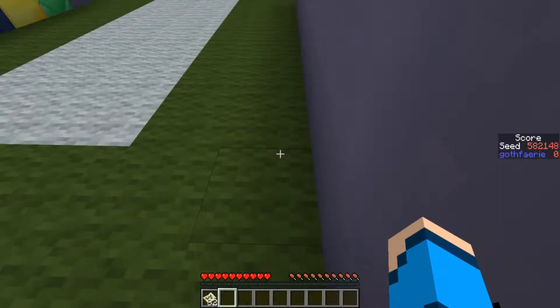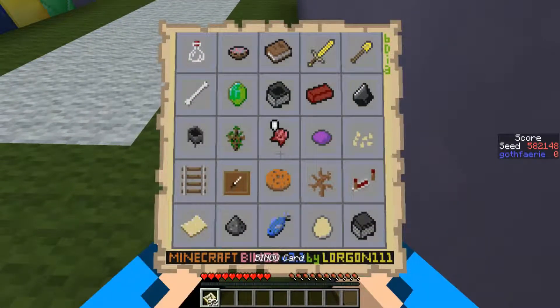For the practice seed this week, we have seed 5-8-2-1-4-8, with the card pictured here. The goal is to either go for bingo or for blackout — you can play as many times as you like, and you're looking for the fastest time possible.